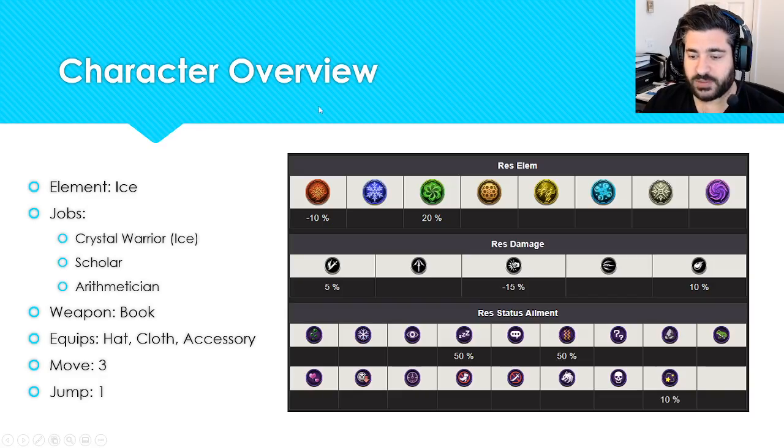For element resistance, it's pretty standard for an ice unit. For weapon resistances, the only negative is strike at minus 15%, no resistances to pierce or missile, which is fine, then 10% to magic and 5% to slash. Overall compared to other supports, this is starting off pretty good. As a 97 faith unit, he does have status ailments: 50% to sleep, 50% to paralyze, 10% to stun. The stone resistance is noteworthy; the other two aren't as impactful, but overall not horrible.